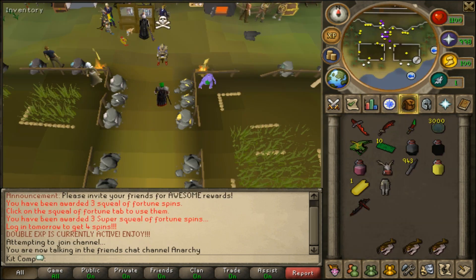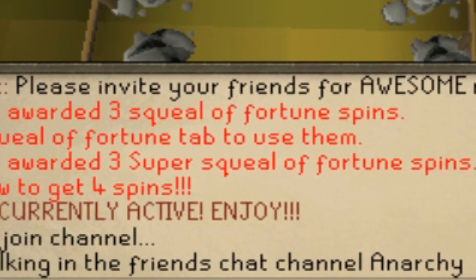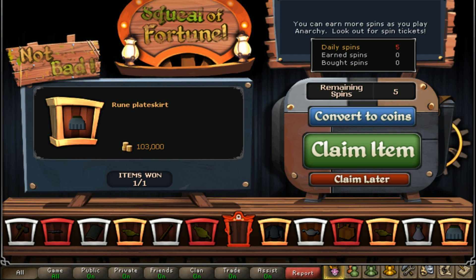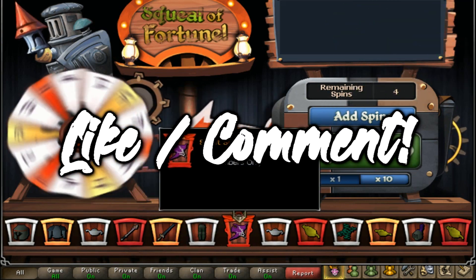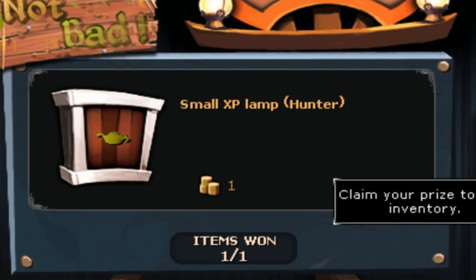Hey, what is up guys, we are back on Kit Comp once again. We got three super Squeal of Fortune spins for logging in three days in a row. Be sure to log in every single day in a row and you will get the super Squeal of Fortune spins, which is like 10 times better than the regular Squeal of Fortune. You have chances of getting the Hope Spirit Shield, for example, which is worth like 2 billion coins.